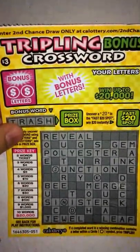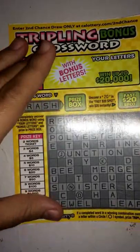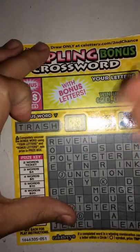What's up guys, got another $3 scratcher — tripling bonus crossword. So let's go ahead and get started on it. First the fast $20 spot: we got $25, so nothing there.